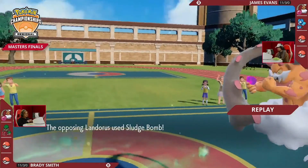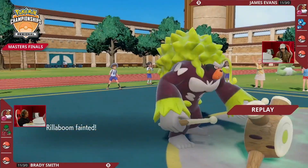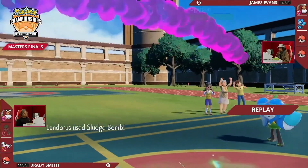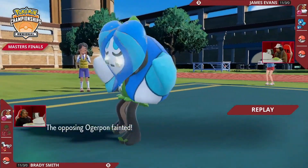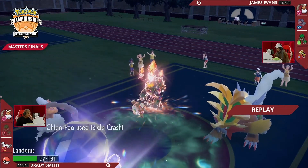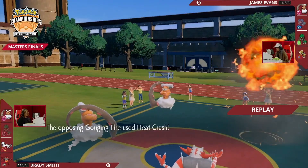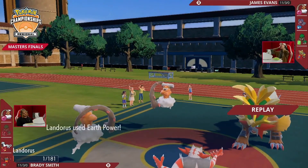Looking at mid-battle, some of the plays James was making were just super well done. We got to see that Heat Crash almost missing the KO, but anticipating 'I don't know if I get this KO,' swapping in Landorus for free and also covering for the Earth Power that could have been a devastating hit into Rillaboom. All of a sudden it was just so well done.